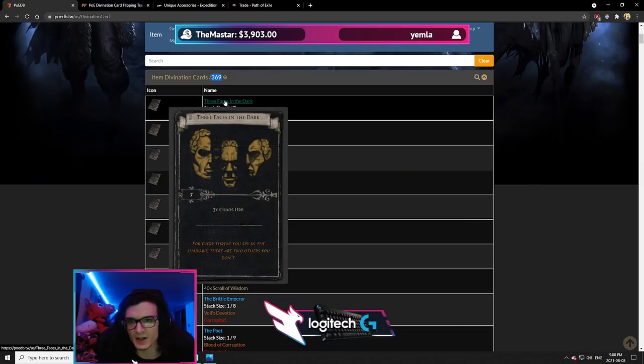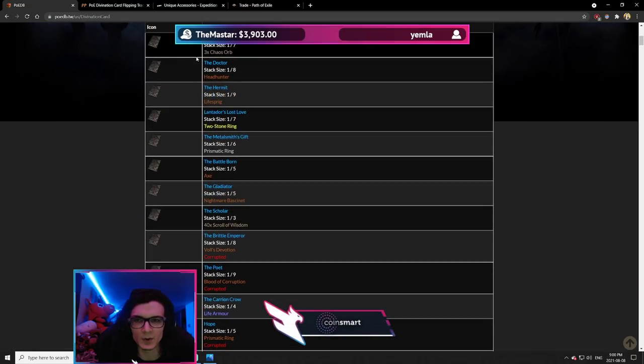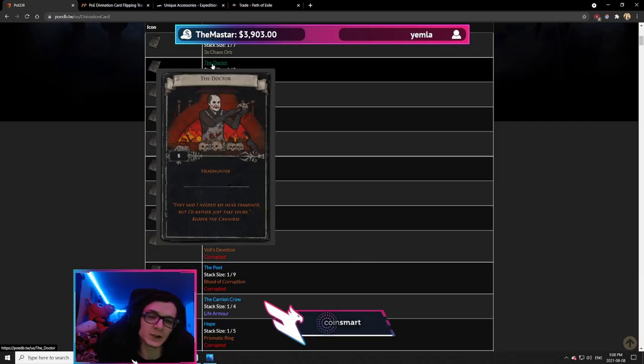Now let's talk about the actual divination cards. Three Faces in the Dark — nothing to say, it's a 7-card set for 3 chaos, completely ignored. The Doctor is for Headhunter — this is a very good flip, but it typically doesn't start until around day four or five, because before that nobody really has the capital to buy a Headhunter. People buying Doctors early are typically groups or players pushing currency to get their own Headhunter, not to flip for profit.